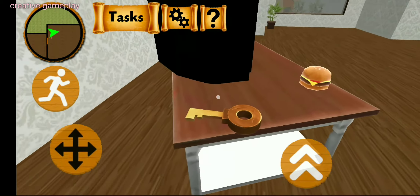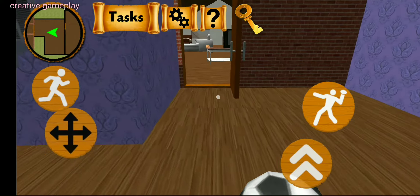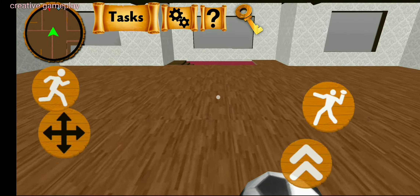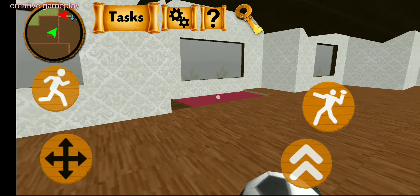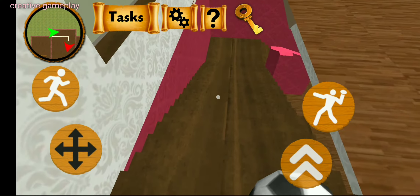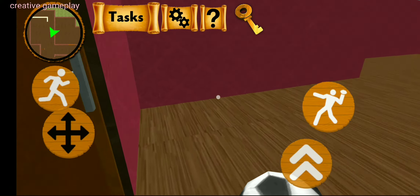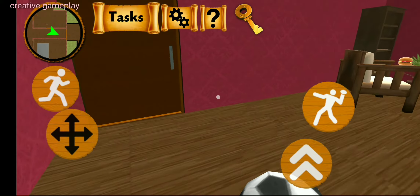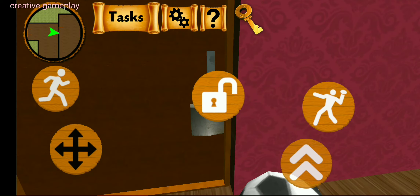Pick up this key. Unlock the lock and open the door.